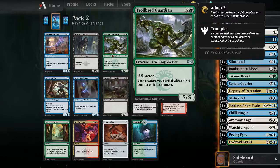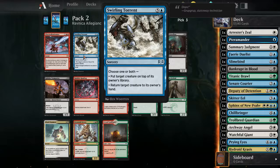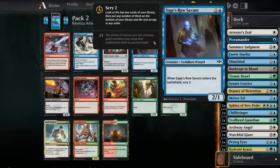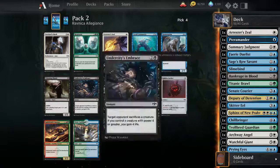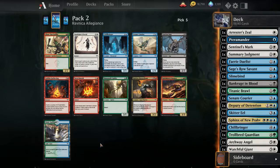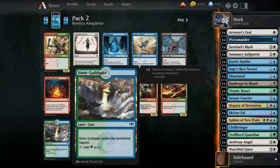The green splash for later game is good. I'm really gonna start needing to pick some fixing. I do need some two or three drops. Scry two is good. Sentinel's Mark - alright, I gotta take that for now. I'm gonna grab the gate this time. Who knows, there's another Chill Bringer - grab the gate.